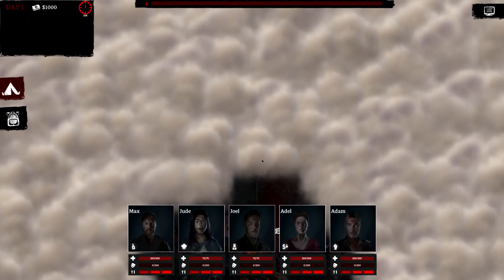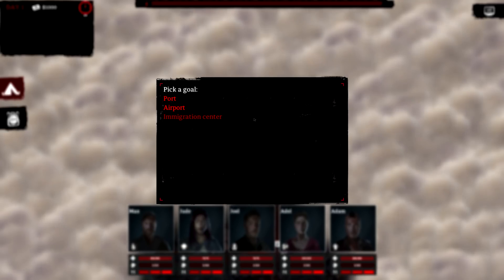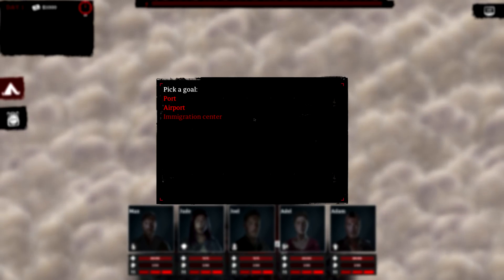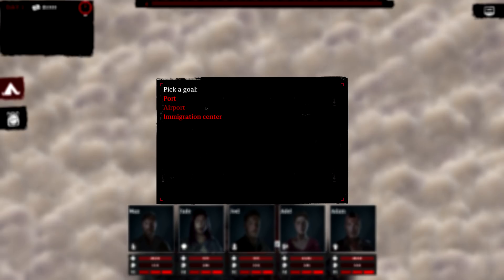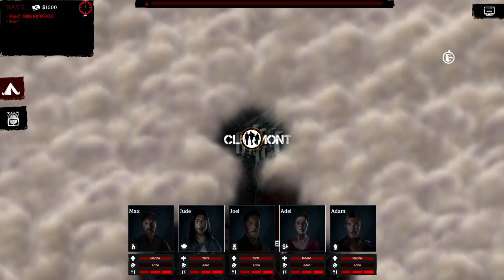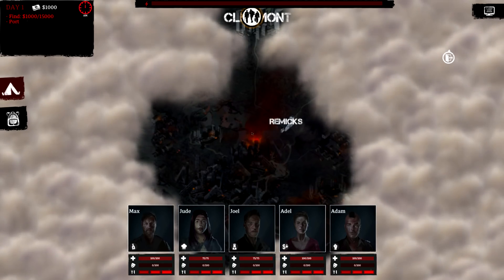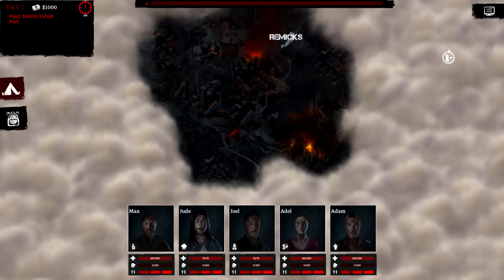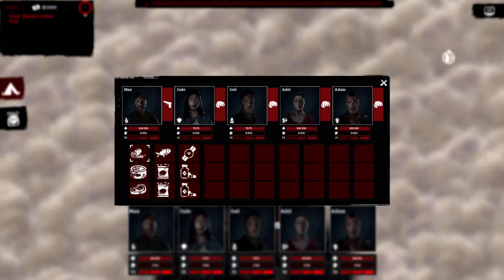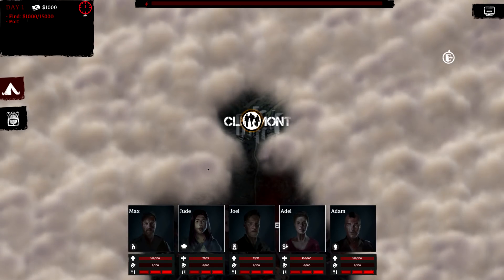So just to paint the picture, we are in a city called Remix. We have to pick an escape goal — we're going for the port, which means we need to find $15,000 to pay our way out. We're currently in a place called Claremont and that redness on the map will spread — if we're inside it, we start getting hurt. So we check our inventory: a tiny bit of first aid, some anti-depressants, bits of food, and some jewelry we can sell to a trader.